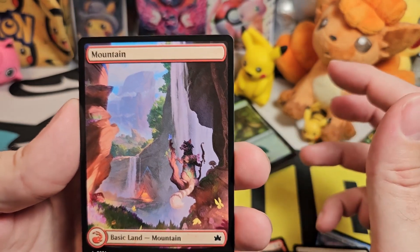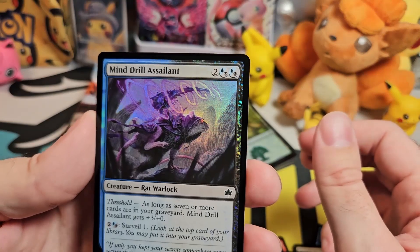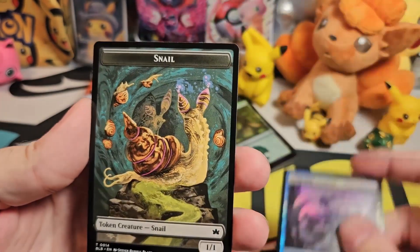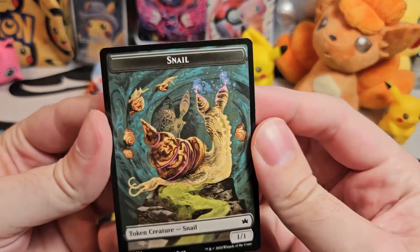We've got a mountain — which could be spring, could be summer, I think they look really similar. Mind Drill Assailant — a rat warlock. So the rats are the evil guys in this. And there we go, a token snail — that's a pretty funky looking token.